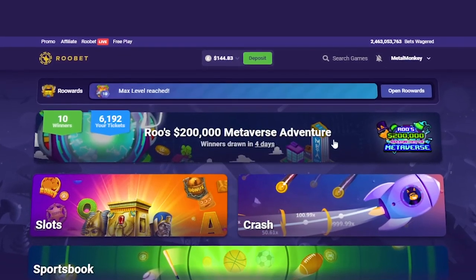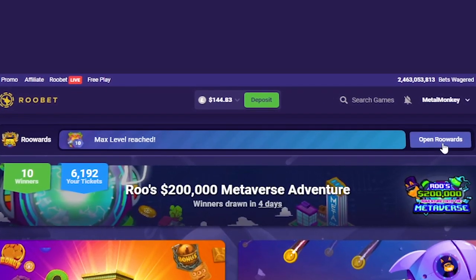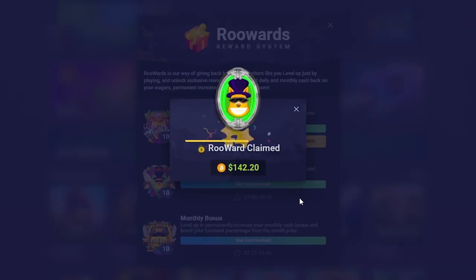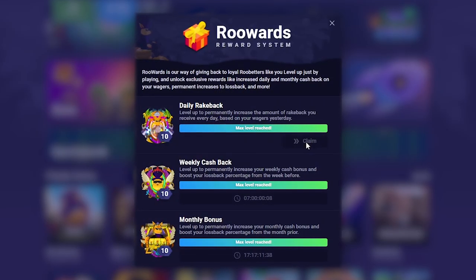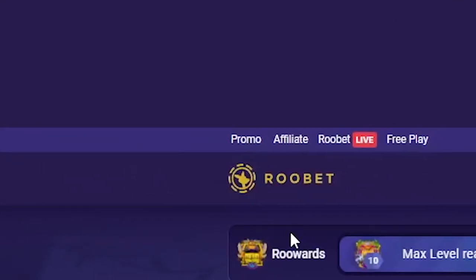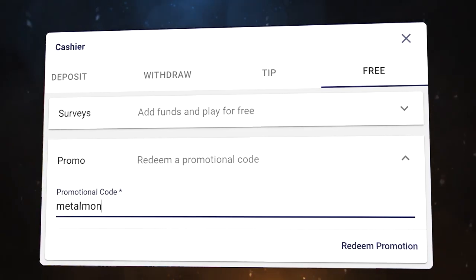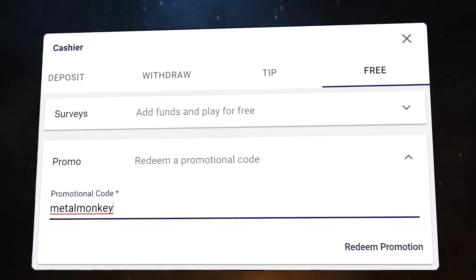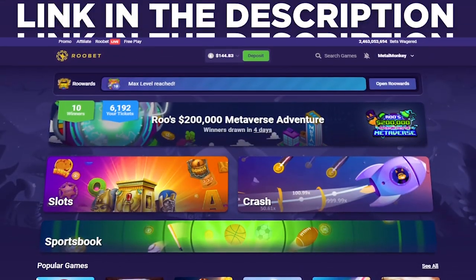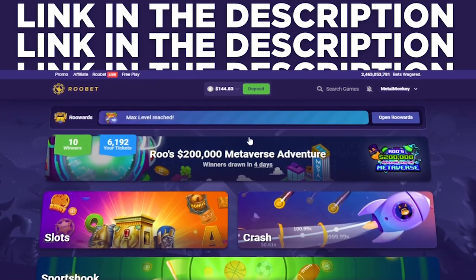Sorry for interrupting in the middle of the video but I would like to tell you guys that if you want instant access to the rake pack system — which is a system that pays you back for every bet you make — for example right here I can claim this and I got 146 just because I've gambled a lot in the last week. If you want that, go up to promo and type in 'metal monkey' — you can also find this down in the description. If you want access to more bonuses or rewards you can go over to Metal Monkey Codes, the link is down below.